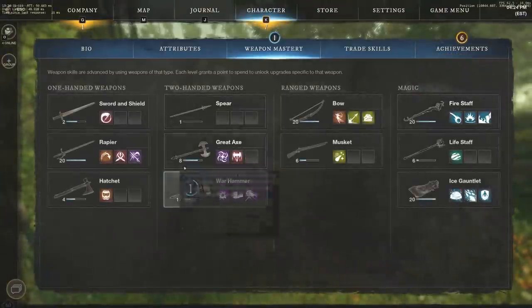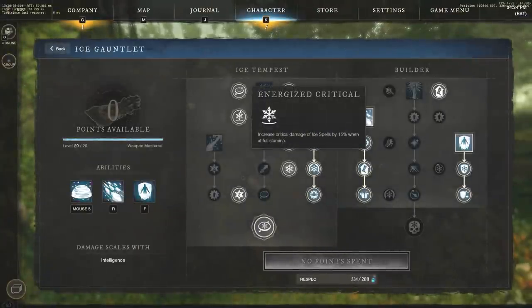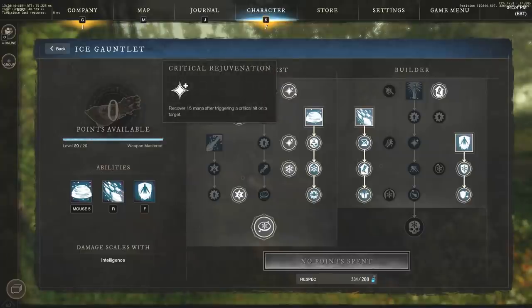Jumping back to the Ice Gauntlet, there's a lot more to take a look into. We have Energized Critical, which increases critical damage of Ice Spells by 15% when at full stamina, so you want to remain at full stamina as much as possible during a fight. We also have Critical Rejuvenation — recover 15 mana after triggering a critical hit. Criticals happen quite a bit, which is why we always go crit builds on most damage builds. 15 mana recovered is quite a bit, very quickly.